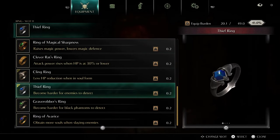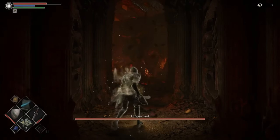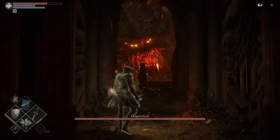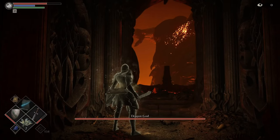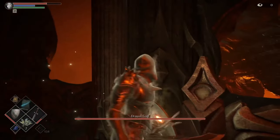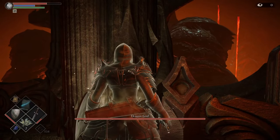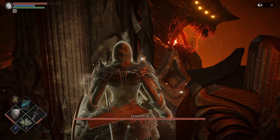I swapped the Thief Ring to the Regeneration Ring and now I've swapped it back to the Thief Ring — I just put that on to get my health back. Ideally you don't want to get hit at all through this level; one hit and you're done. So we've got the Cling Ring and the Thief Ring. We all know what the Cling Ring does — it gets your HP bar up higher.